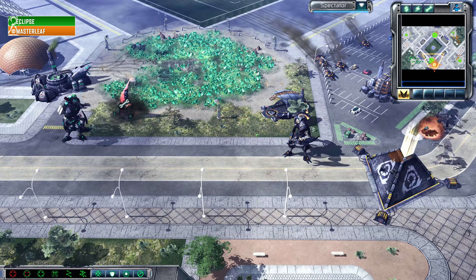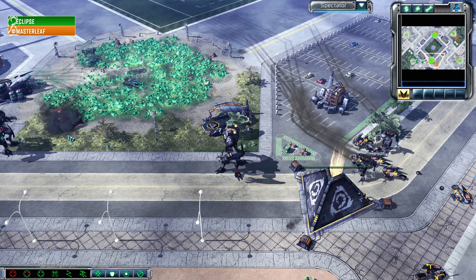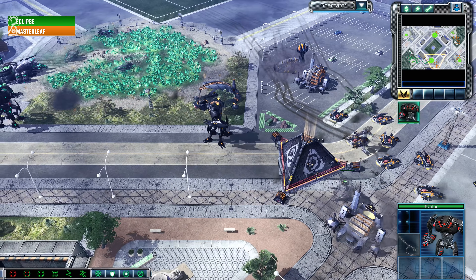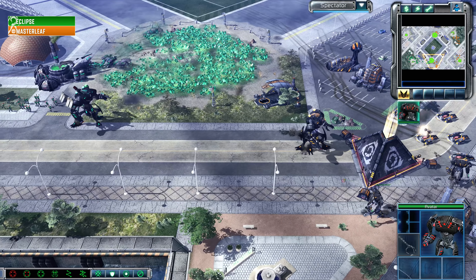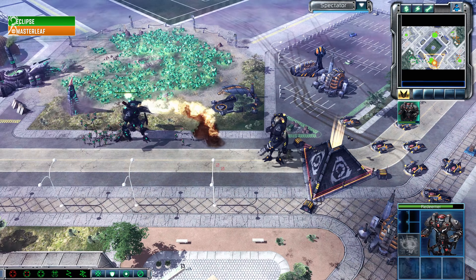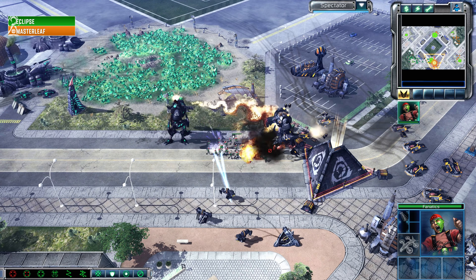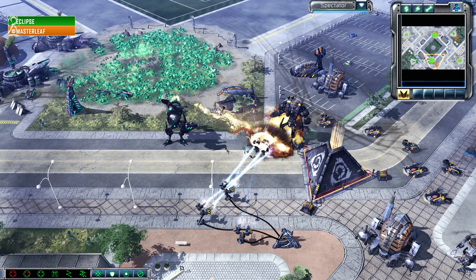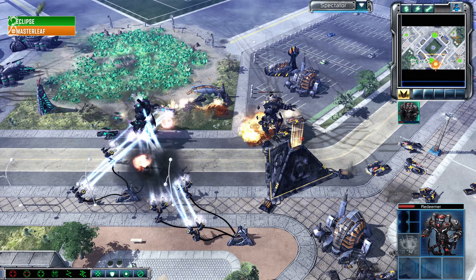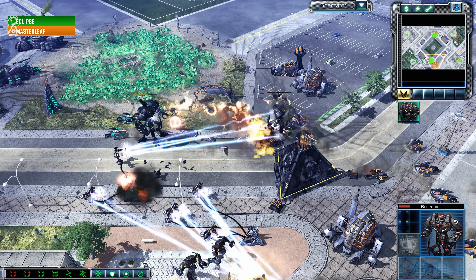Another Flame Tank arrives. Master Leaf pivots around the right side of the stadium bleachers and is going to be losing that War Factory, but he is repositioning to fight a weaker area with less defenses. Panic Fanatics are going to need to be dealt with by Master Leaf at some point. Eclipse has survived the onslaught for now. Absolute insane pressure from Master Leaf — I cannot believe the way this Marked of Kane versus Nod has developed.